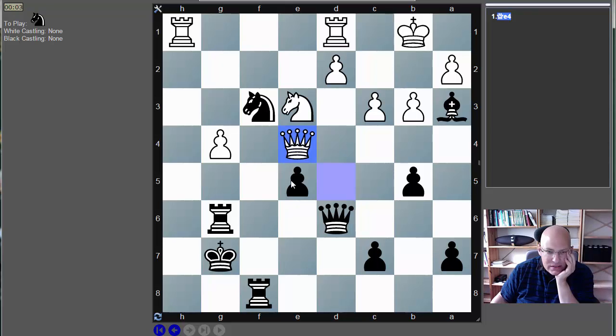Okay, again we've got black here in this position — a very wild position. Black has an extra piece but white has just one pawn and play against the wide open king. Knight f5 is one particular idea here.